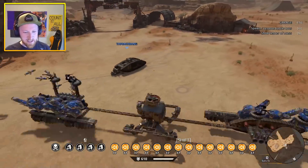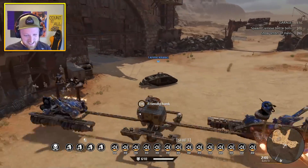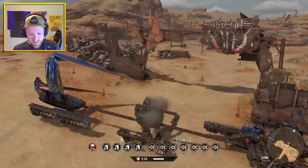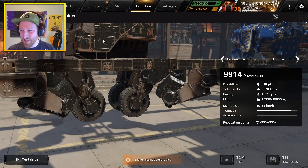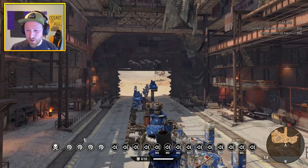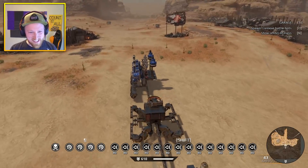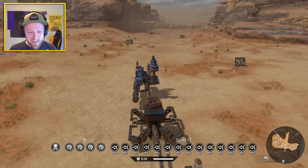It doesn't have to be like this man, it doesn't have to be like this. What the heck is this thing? Look at it, whoa! Look at my guy, look at this freaking build, it's nuts. This is so nutty. This thing's called the Glitch Well Spinner in the exhibition, and the longer you amp it up, the crazier it gets. What the heck? So it just rolls like that — who discovered this?